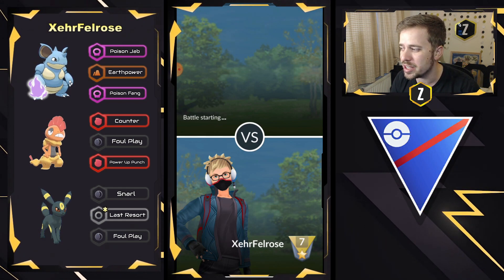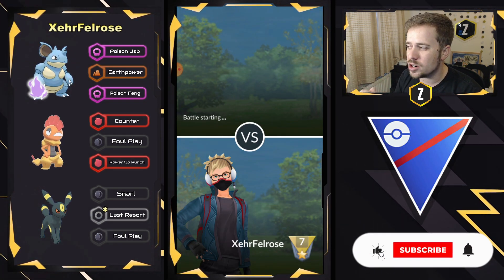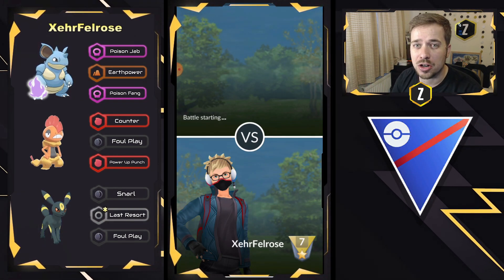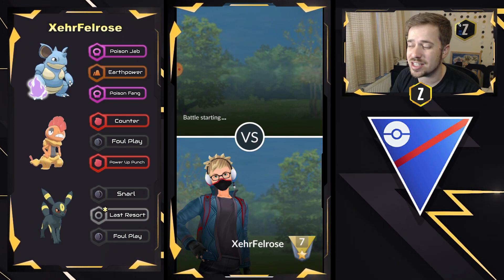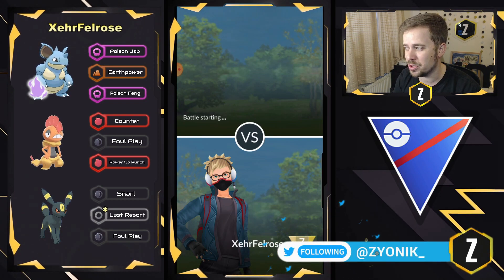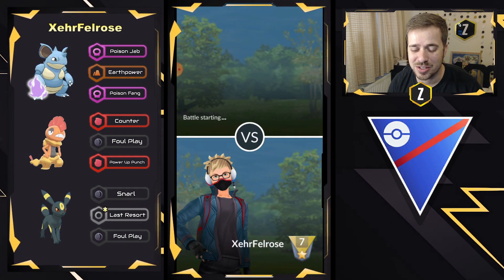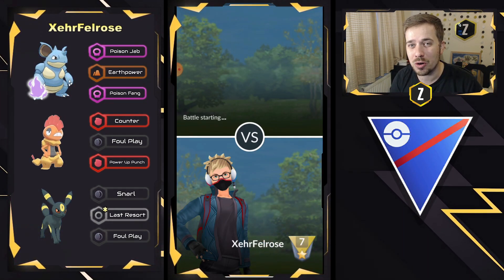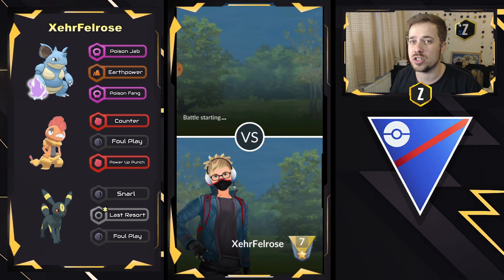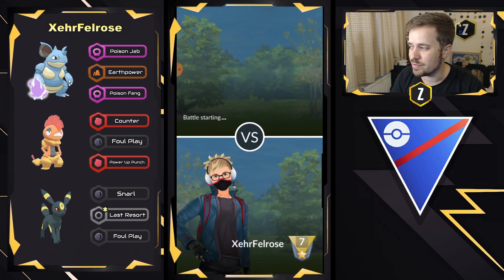We have Shadow Nidoqueen, Scrafty, and Umbreon. Nidoqueen got a huge upgrade getting the move Poison Fang as a charge move, which has a 100% chance to lower your opponent's defenses, and Poison Jab getting a buff in terms of its damage output. This thing is absolutely deadly, and I know you guys know about it because a lot of content creators around the whole community have been making videos on Shadow Nidoqueen, so this is the video we are going to make.